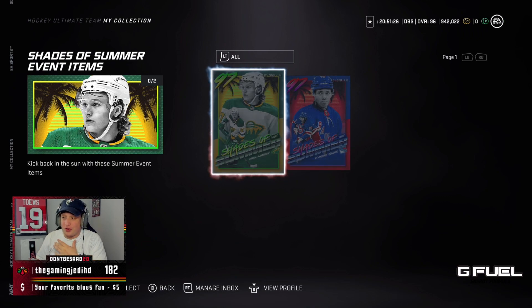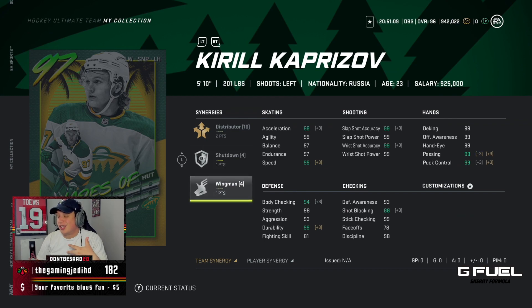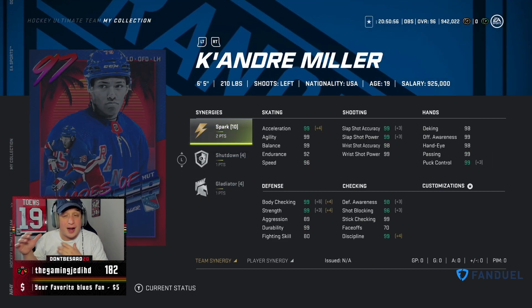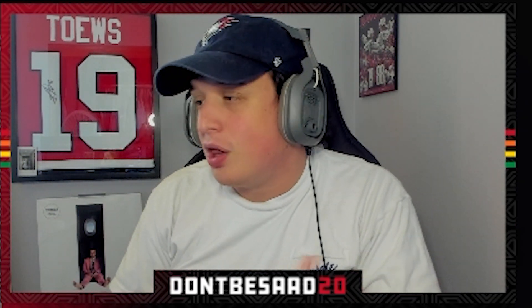Looking at the Shades of Summer cards, the card art is phenomenal and I have to give props for getting Kaprizov and Kandre Miller into HUT — we know it's not easy getting rookies in. The Kaprizov card is basically maxed out stats everywhere, phenomenal looking card. And this Kandre Miller is legitimately the most overpowered card I've ever seen — 6'5", 210, 99 speed, 99 acceleration, 99 slap shot, 99 basically everything. But May 28th is when you can get these cards, and there's no base card for Kaprizov, no base card for Miller.